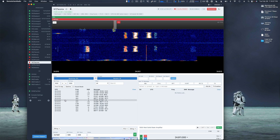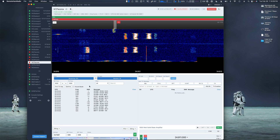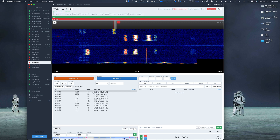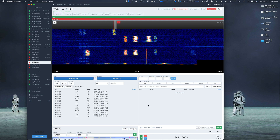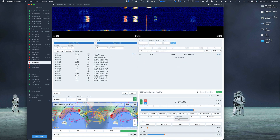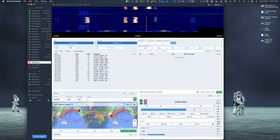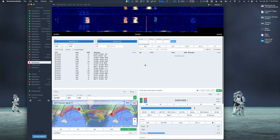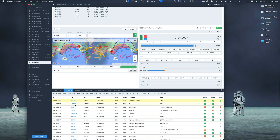We're going to do a quick demo of how we use Hound mode on RHR. We're going to work this XU7 here — we're on 12 meters — and let me turn this down a little bit. I've selected FT8 here in the console, and we just basically went to the frequency he was spotted at.